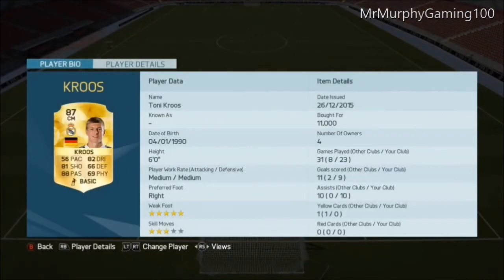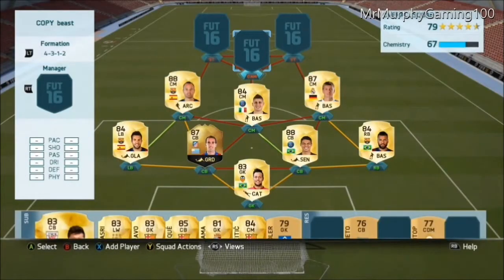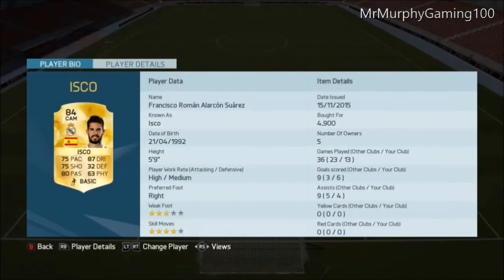Right centre mid, we go with Tony Cruz — everyone knows how good he is, don't even need to explain. Got him for 11k, probably going to be cheaper, but yeah, make sure you try and get these players now.